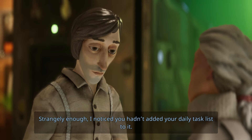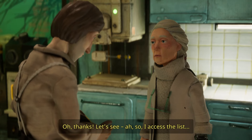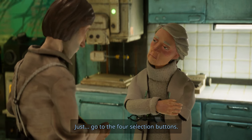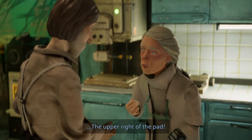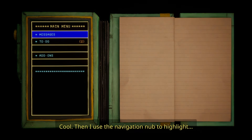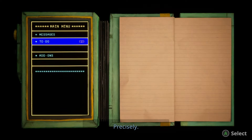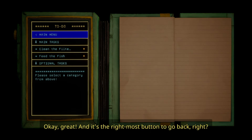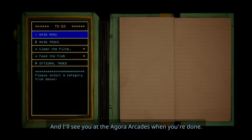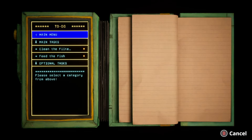Strangely enough, I noticed you hadn't added your daily task list to it, and I don't want to have to remind you about them again. Let's see — I access the list. Just go to the four selection buttons. Where were they again? The upper right of the pad! Open and close PDA. Then I use the navigation knob to highlight, and then hit the bottom button. And it's the rightmost button to go back, right? Indeed. Now hop to it, and I'll see you at the Agora Arcades when you're done. So we have main tasks: clean the filter, feed the fish, and optional tasks — no optional tasks yet.